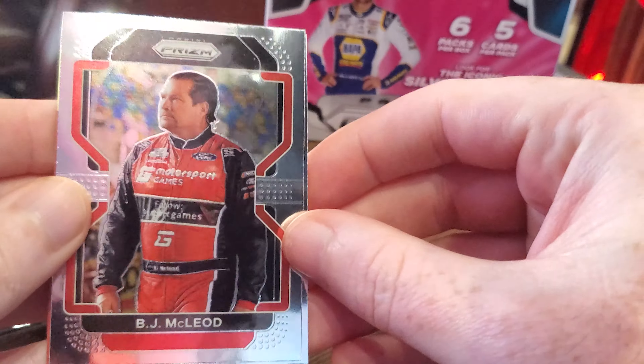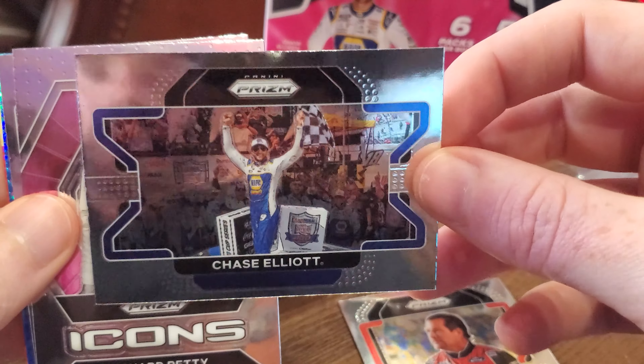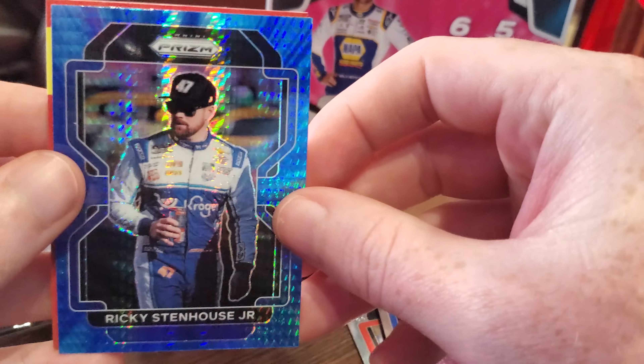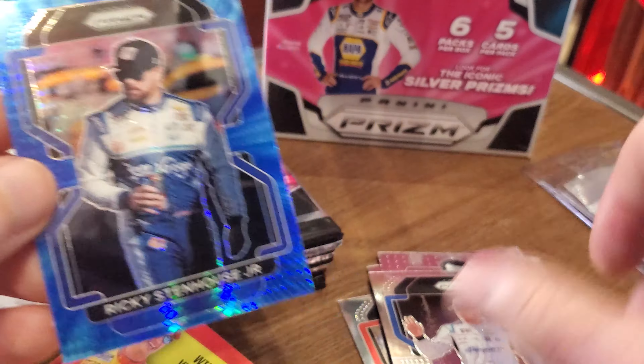Jeremy opens his first pack. Right off the top: BJ McLeod, then Chase Elliott — this is a widescreen base, which is what they're calling it. Richard Petty icons — nice, looks good. Austin Hill, and then the blue parallel is the Daytona 500 winner Ricky Stenhouse — actually it might be a blue hyper, which is the retail special. That shines real nice — sweet.